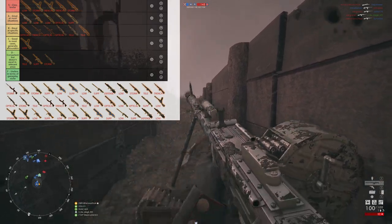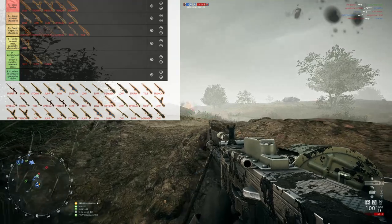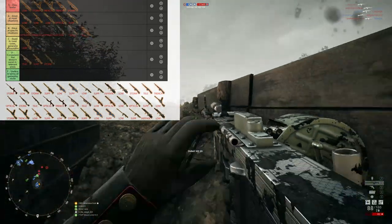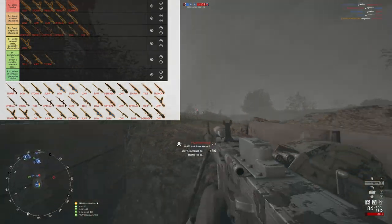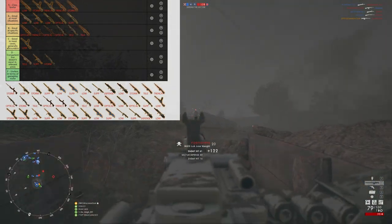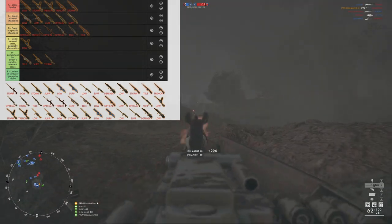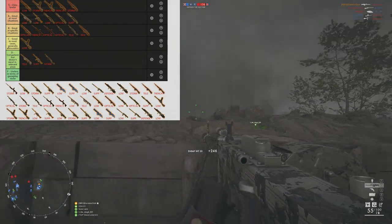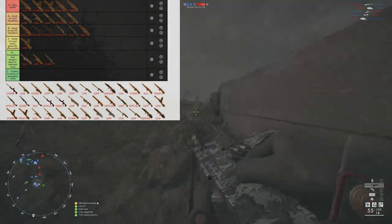I strongly believe you're just better off with the low weight version. The 200 rounds are only useful in a very specific situation — like if you're playing Operations and you're in a bunker, mowing down target after target from a defensive position. But you can do that with the low weight too — you don't need 200 rounds. So let's move on to the MG15.